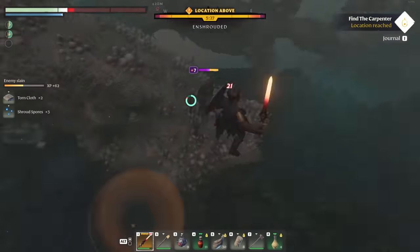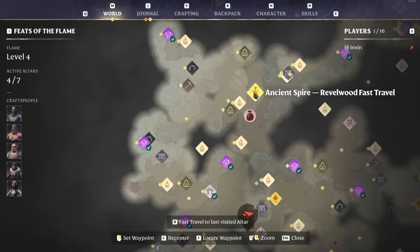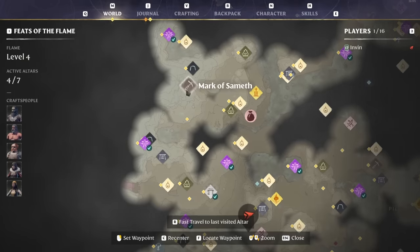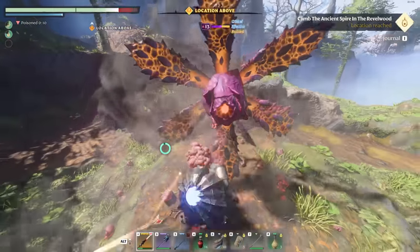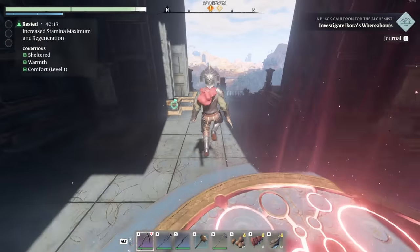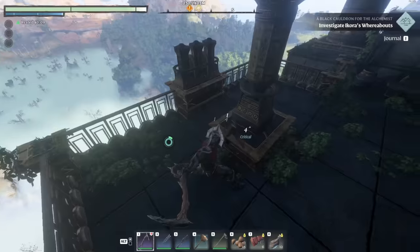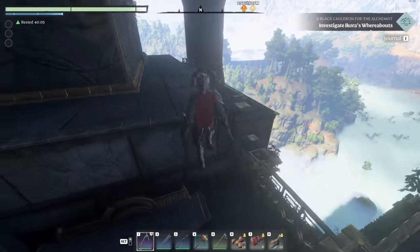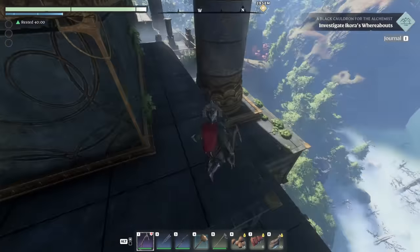One of the best places to go for the early to mid-game transition materials is the ancient spire at the Revelwood fast travel. Near this you have the Mark of Sameth, which is a mine. There are lots of areas for copper, clay, flintstone, and in these spire areas there are vases and containers you can break up that sometimes drop loot — particularly useful when going into a new area as they can drop new materials for that progression tier.